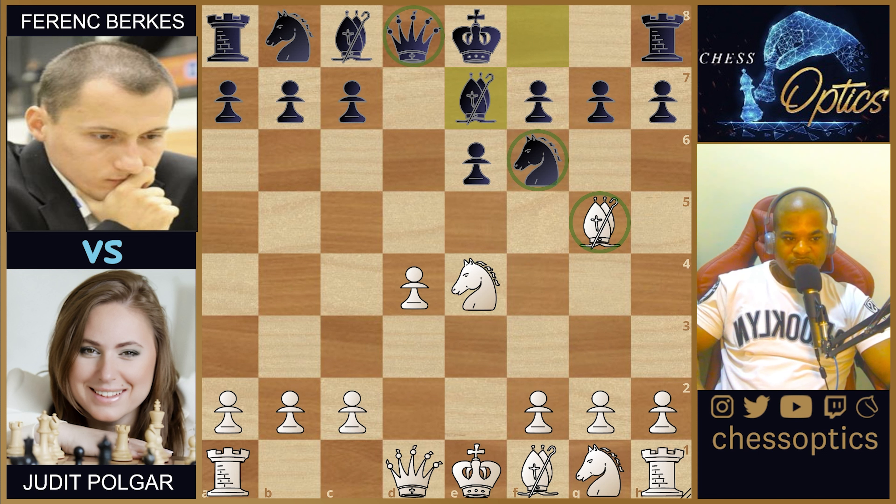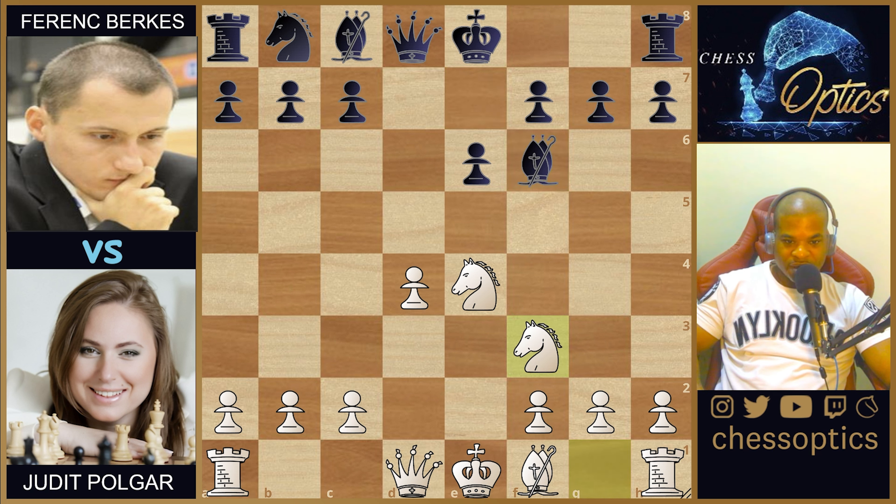White decides to capture the knight on f6. I believe Judit was planning to attack on the king's side, and that knight is a defender of h7. Also, it avoids losing time — after bishop-takes-f6, black is the one losing time because this bishop has already moved once and is moving a second time. Then knight to f3, and you start to see white building a lead in development: two knights are out while black only has one bishop out. This allows an acceleration of the attack you're about to see. Black castles.